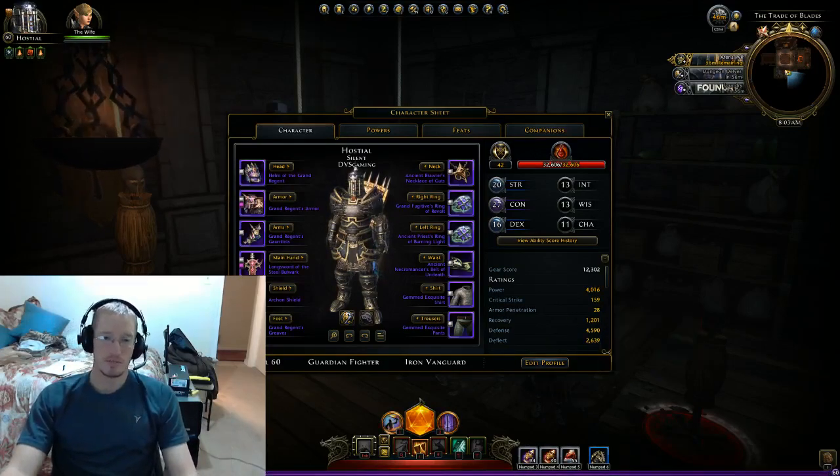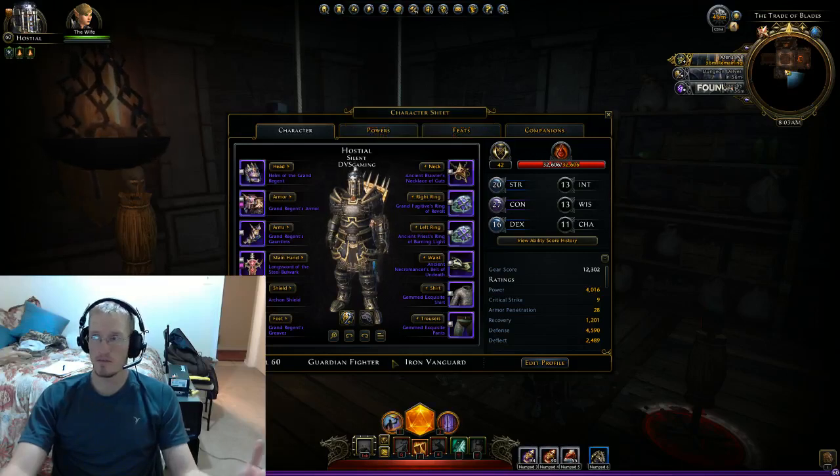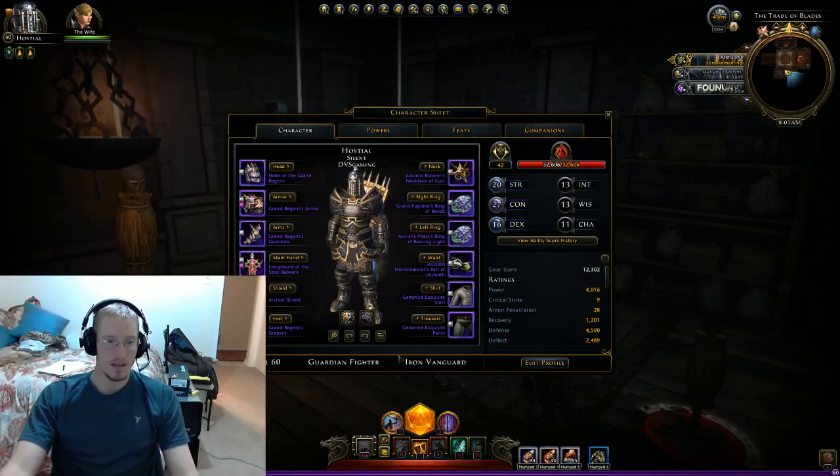Hello everyone, this is DVSHostle bringing you my first guide. It's a Neverwinter Online guide for the Guardian Fighter, going for a tank hybrid DPS spec. This video is as of the 15th of May 2013, so hopefully this will be outdated here shortly. But with the current meta in the game,